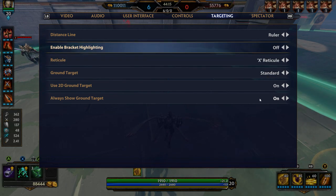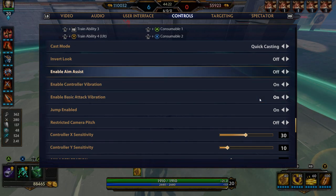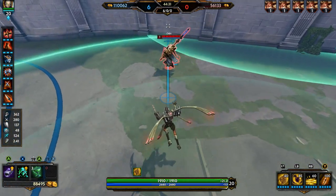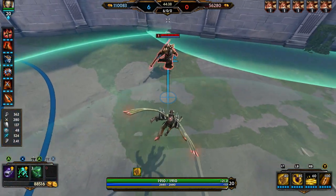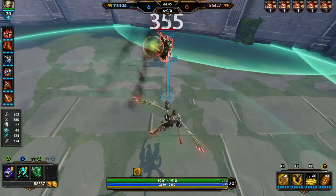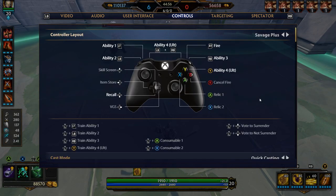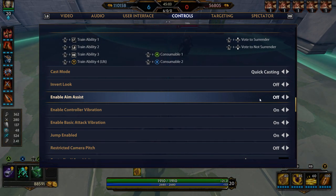I keep aim assist off. It's not too noticeable if you turn it on — it doesn't really help. What it does is, whenever you're over the hitbox — when they're highlighted red or the bracket pops up — it slightly slows your sensitivity. Because this isn't a hitscan game, that doesn't really help you. You have to lead your shots. Having it slow whenever they're highlighted will actually help you miss. They need to work on their aim assist — it's overpowered in Paladins, but in Smite it's simply non-helpful and should be turned off.